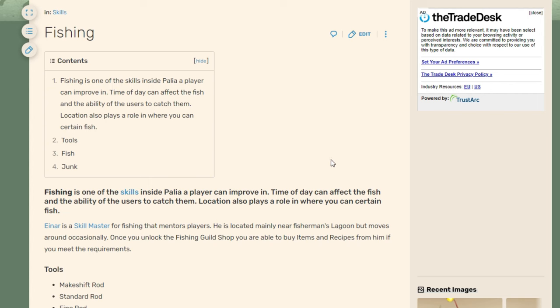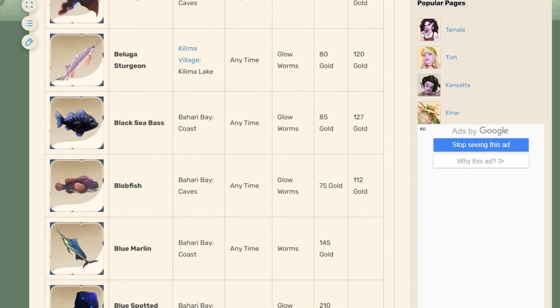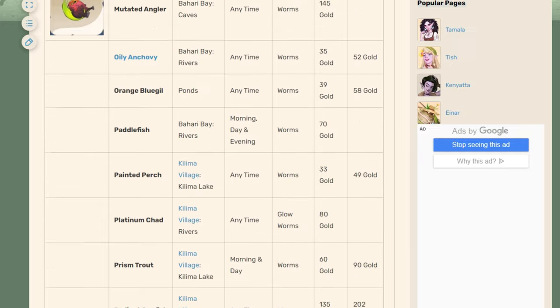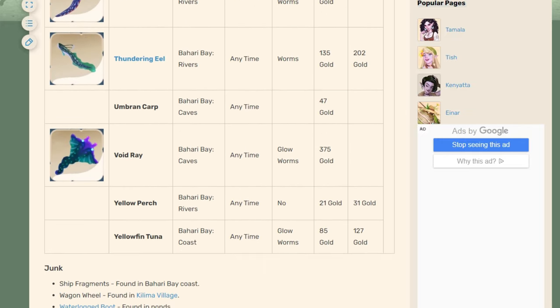Some fish are harder to come by and it will be down to your luck and RNG to get one to bite. If you need help finding out which fish appear in which waters, at what time, and which bait is needed, the Paleo Wiki has updated information on those. I'll go ahead and link that below in the description.